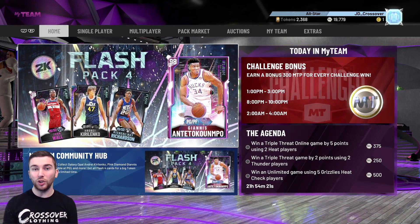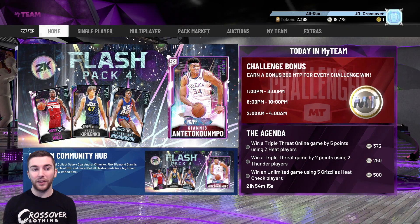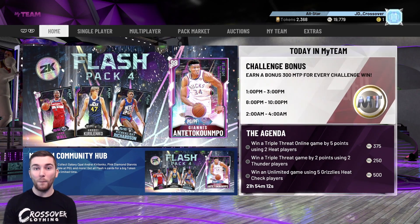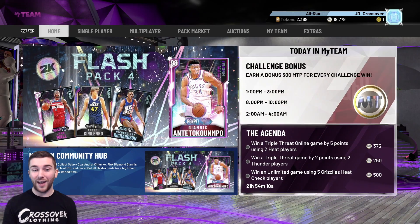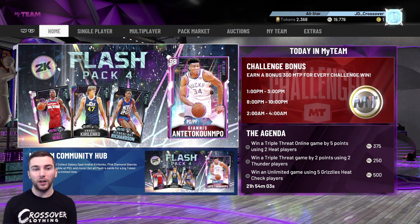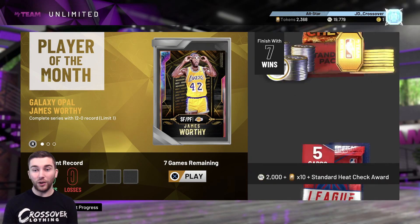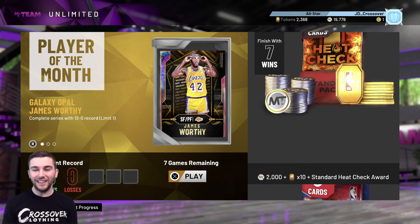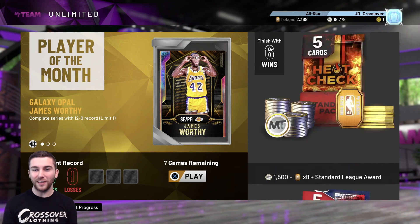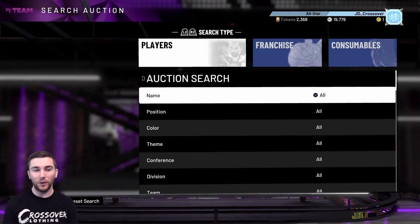Yesterday we did our first gameplay, which was on the new Diamond Ilgorskus. I didn't really like him, didn't really impress me. But today we are going to be coming in with a gameplay on Pink Diamond John Wall, and I've got much higher hopes for him than I had for that Ilgorskus. We're going to go through his stats, his badges, compare him to a couple of similar players of a similar price, then jump into my Team Unlimited where I'm currently 5-0. I really want to win this game and get to 6-0, which is halfway to that James Worthy.